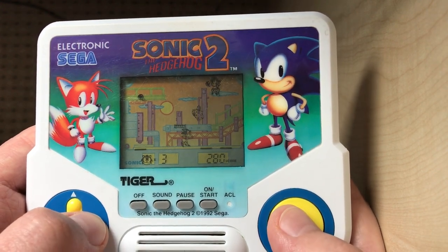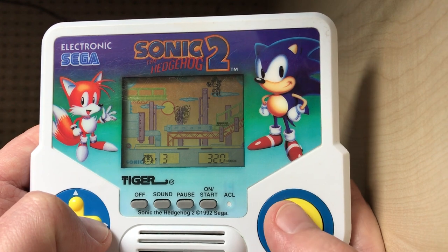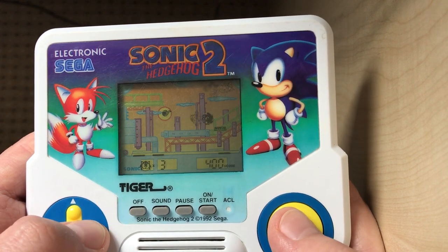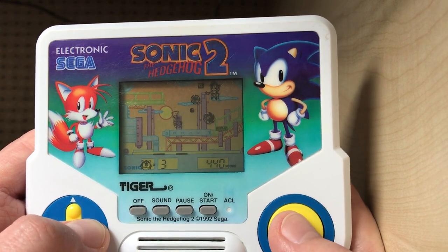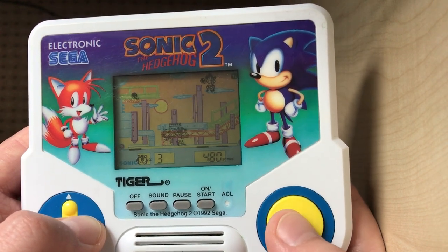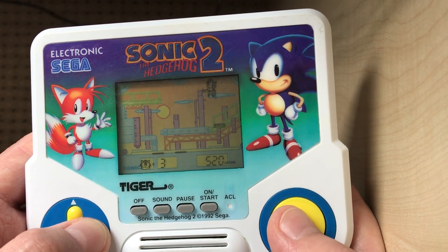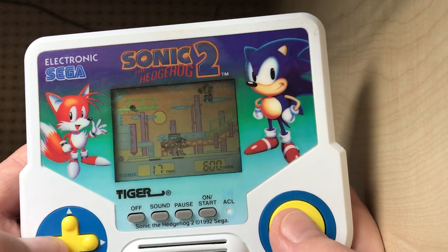So yes, it is using a very sped-up version of the Emerald Hill Zone two-player theme, which is pretty interesting. We've got a sort of all-ocean-looking background, we can attack enemies, and the big thing that it does — which I think is quite ambitious and very impressive — is it does loop-de-loops. You're basically pressing the action button to jump and hit enemies. You have to use that platform that's moving left to right in the middle of the screen to actually reach those enemies, and when it's underneath you, you can jump off it.